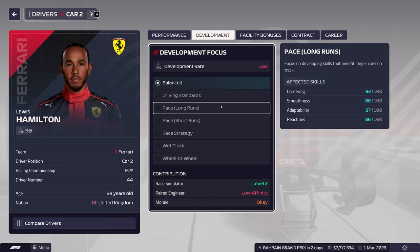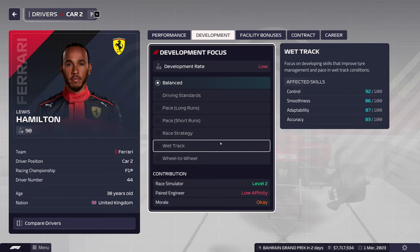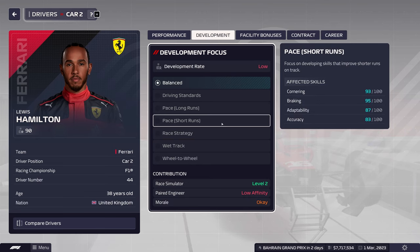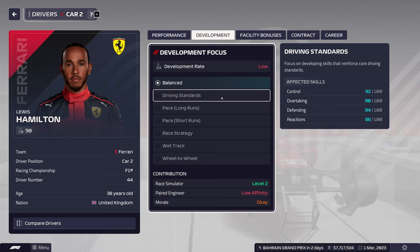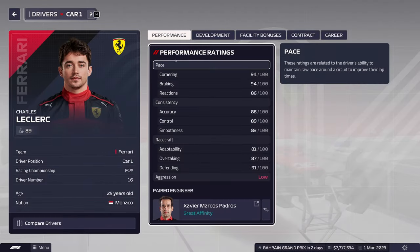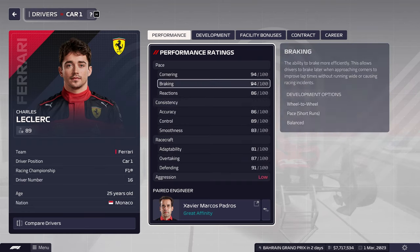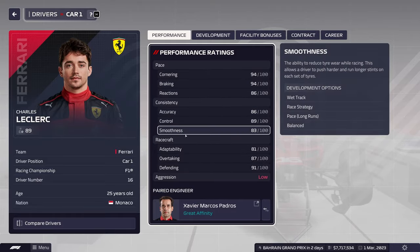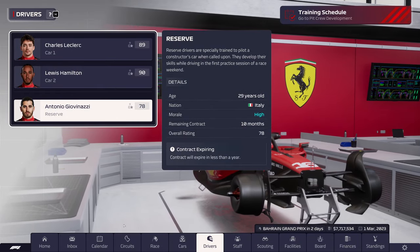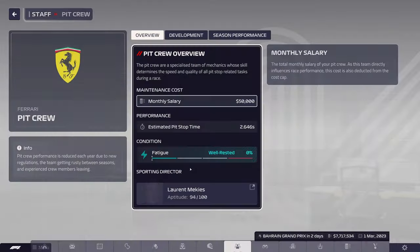Looking at the skill filters — reactions and smoothness, reactions and accuracy — there's nothing specifically combining reactions and accuracy available. These guys won't be getting too many upgrade points anyway as they're both on the higher end of the performance charts. For the training schedule, I don't know too much about this so I'll keep it at the default.